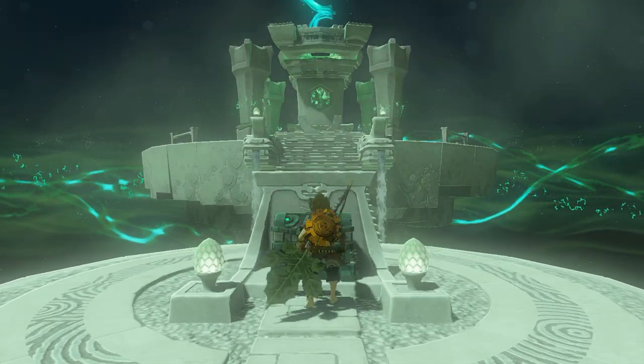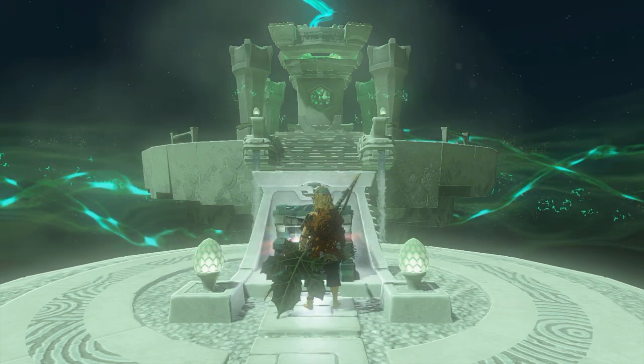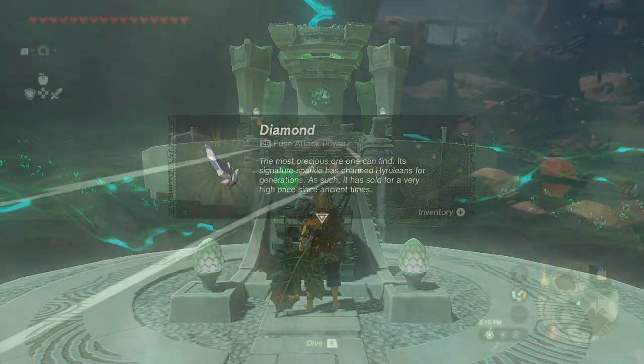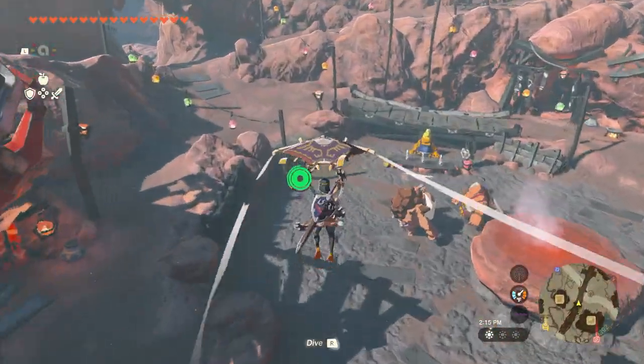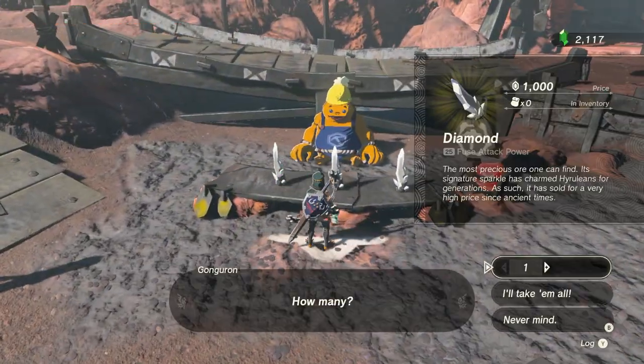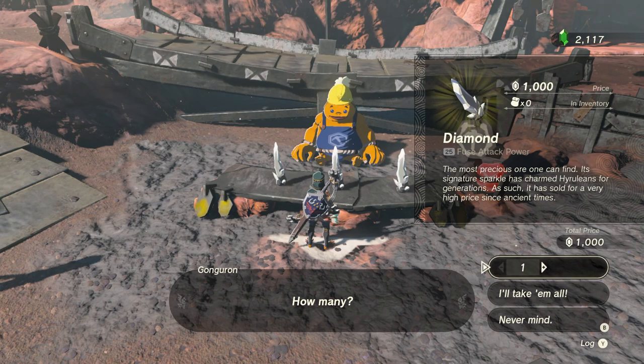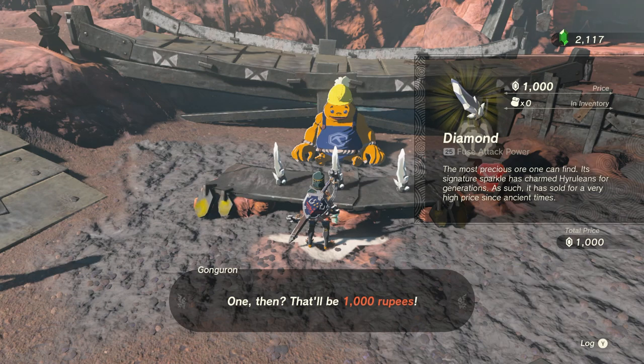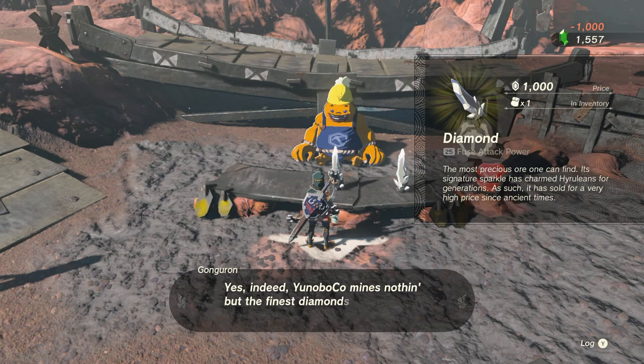The only problem with this diamond is it appears fairly deep into the game's main quest. If you haven't reached that point in the game, there is another way to get a diamond earlier, but it's also quite expensive. Finish the Fire Temple and save Goron City. At that point, a Goron will sell you a diamond for an eye-watering 1,000 rupees. Sell whatever you can to afford this diamond, because after we learn how to dupe diamonds, you're never going to have to worry about rupees again.